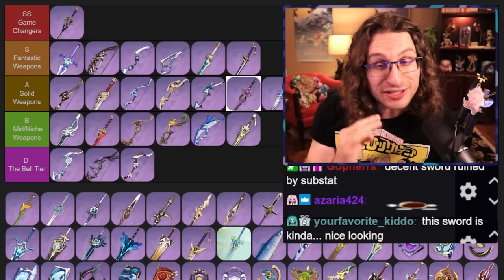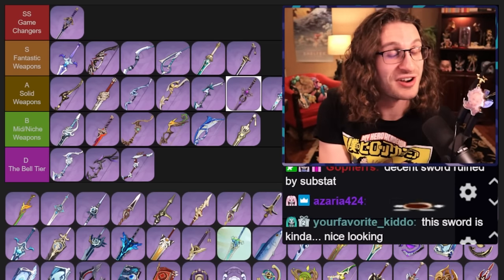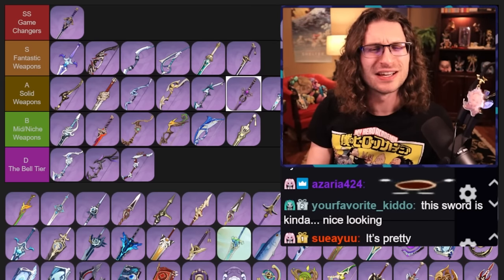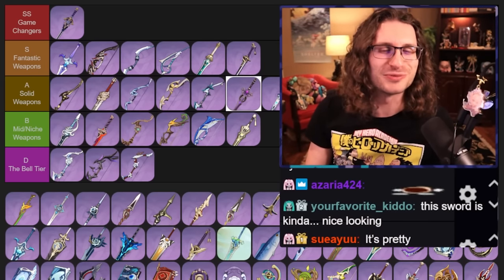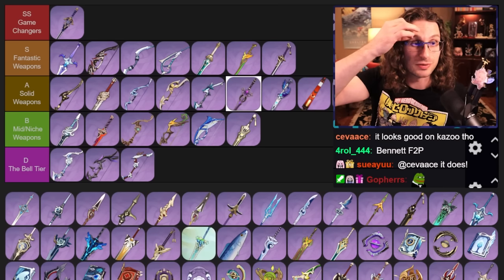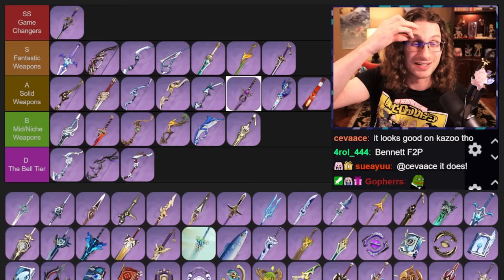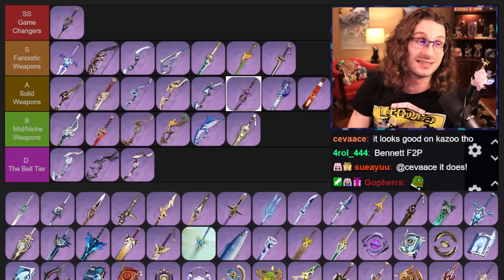Sapwood Blade — this weapon is very, very, very good. I think this is Bennett's best free-to-play weapon besides one other we might get to. This weapon has really high base attack, it buffs the team, it's got energy recharge on it. It's pretty fire.